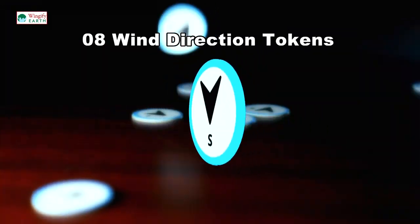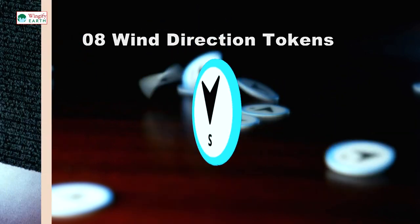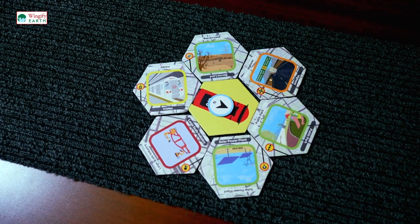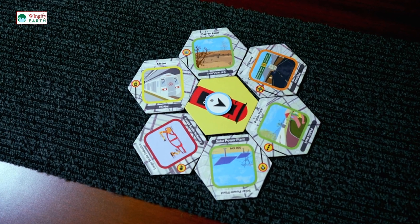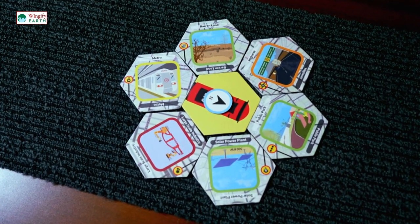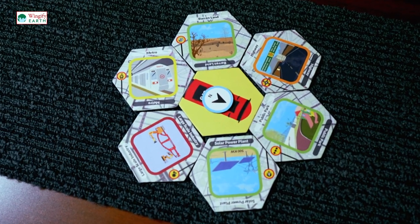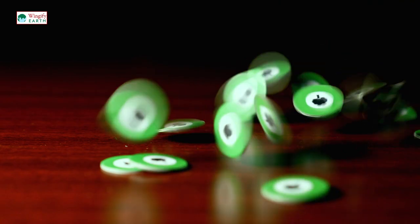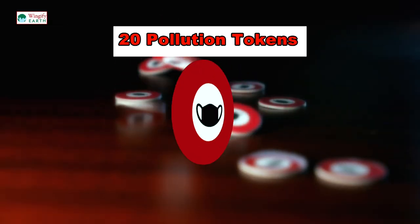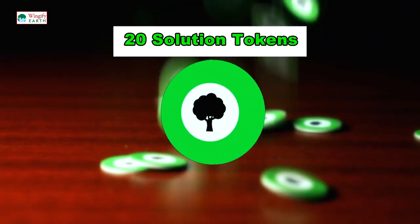There are eight win direction tokens. Players need to choose a win direction at the beginning of the game. This win direction will remain constant and you cannot change it during gameplay. There is a total of 20 pollution tokens and 20 solution tokens.